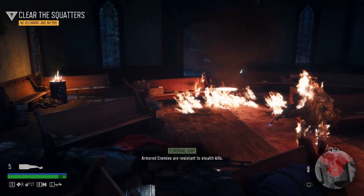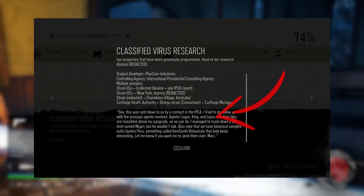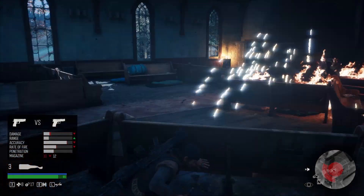In addition, these documents inform that the agents involved in the investigation of the outbreak are agents Logan, Shin, and Lipan — who can of course be Gabriel Logan, Leigh Ann Shin, and Teresa Lipan, all characters from Siphon Filter.